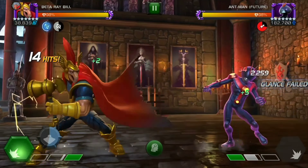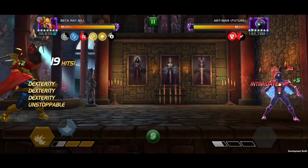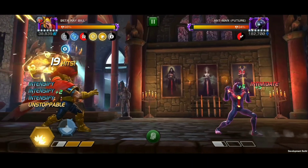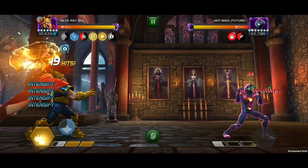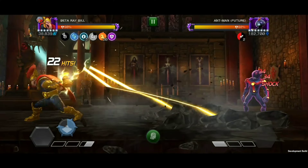When immune to a power drain effect, you'll gain a bar of power. Once above 2 bars, charge your heavy to intimidate and gain your intensify. Then use your infuriate at 5 stacks to intercept with your special 2 and activate your buff pause.